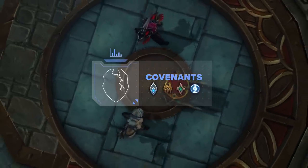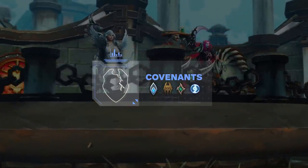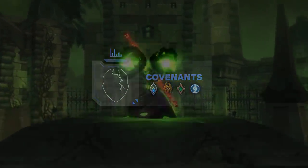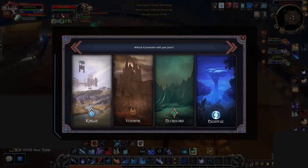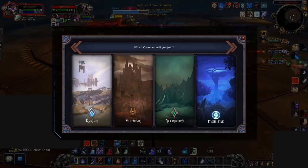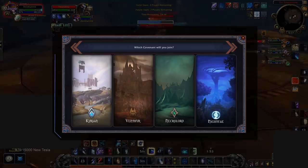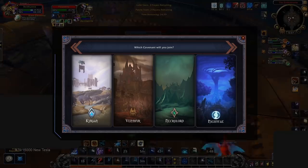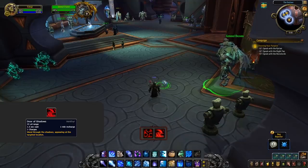Now let's talk about some of the new stuff added in Shadowlands: Covenants, Soulbinds, Conduits, and Legendaries. Don't worry if you're unsure what these are with the expansion being so fresh — we'll cover each of these in depth. First is Covenant choice. This is going to be the most important choice that you make in the expansion, as currently there is no easy way to swap between, so listen carefully. There are four Covenants — Kyrian, Venthyr, Necrolord, and the Night Fae — and upon hitting level 60 you will choose which one you want to join. The best Covenant to pick for Frost Arena is the Venthyr.